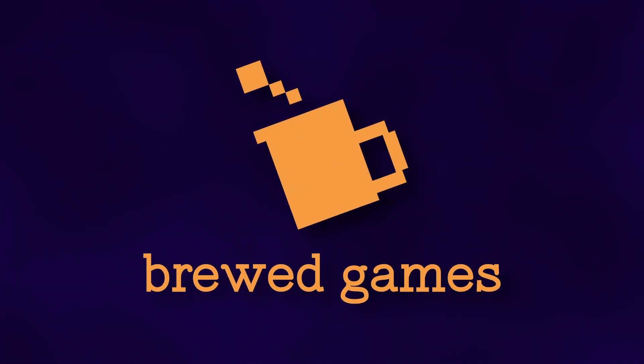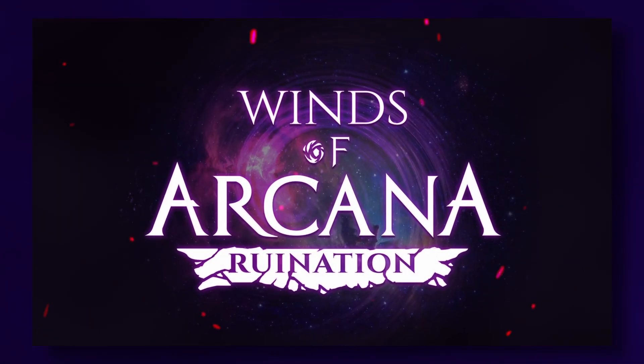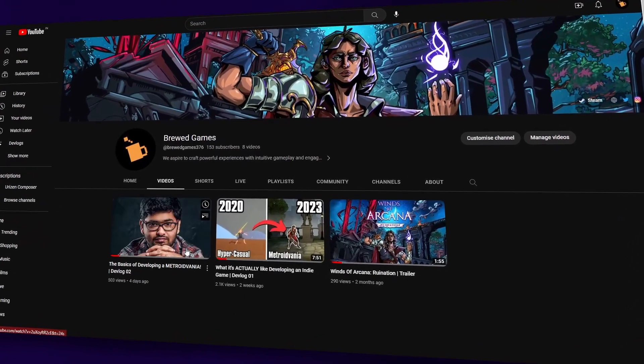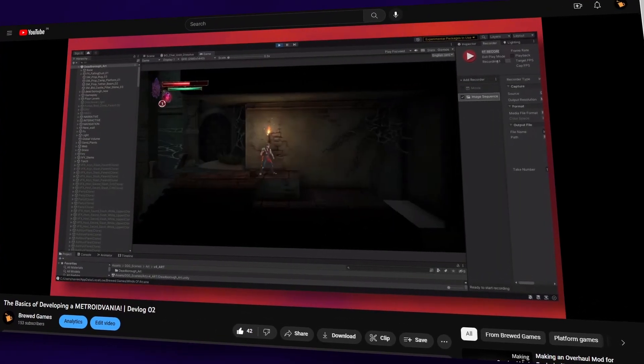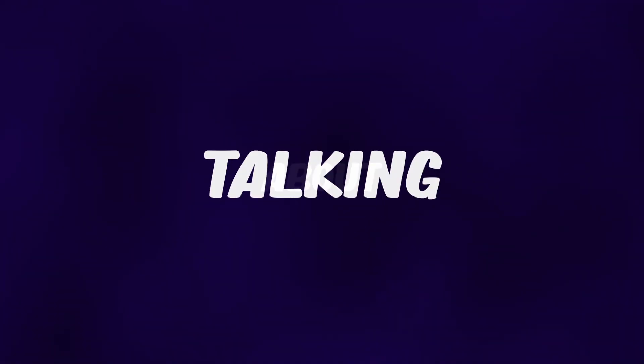Hey guys, welcome back to our devlog series. This is Ash from Brood Games, an indie game dev studio developing our very first game, a metroidvania titled Wings of Arkana Ruination. This series logs our progress so that you can be part of our dev journey. In the past devlog we discussed how we added a few core mechanics to fit the metroidvania style. In this video we'll be talking about new weapons, new enemies, new UI, and additional stuff.